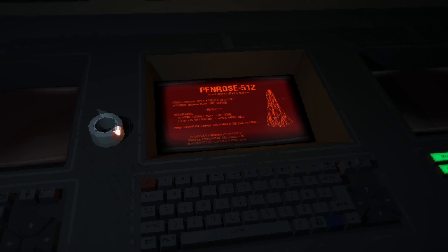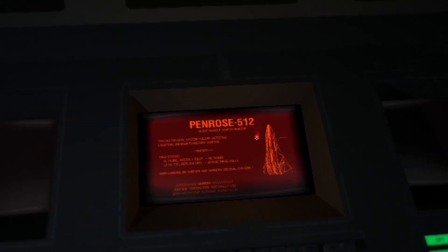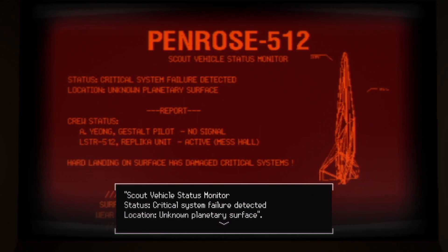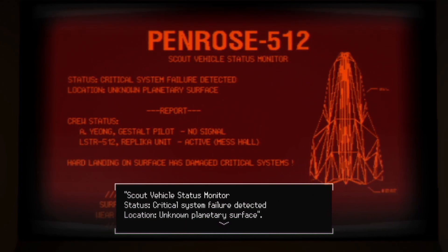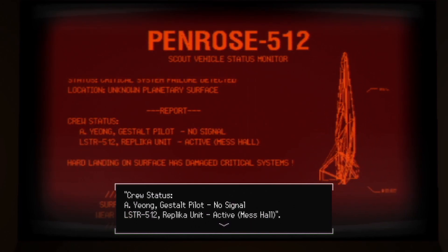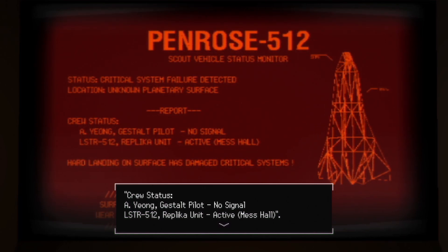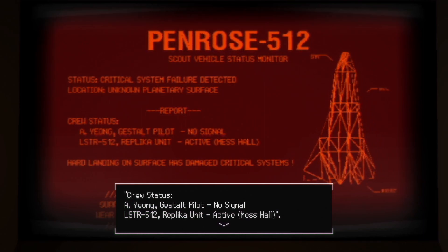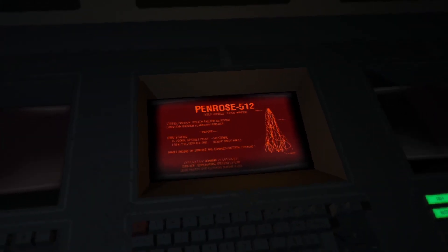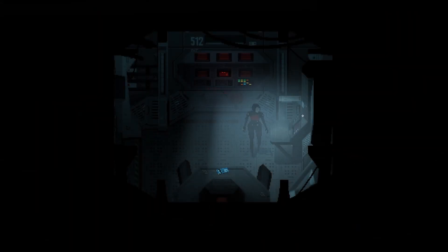Penrose 512. Some tape right here - take that. Scout vehicle status monitor - status critical, system failure detected, location unknown, planetary surface. Crew status: a young gestalt pilot - no signal. LSTR 512 ethical unit active, mess hall. Hard landing on surface has damaged critical systems. Am I not in the mess hall? Is there another one that's active out here? That's what it sounded like.